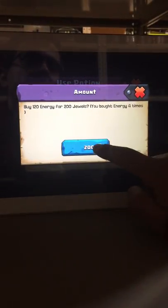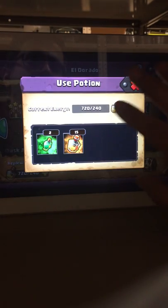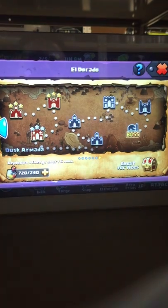In an El Dorado event, the maximum amount an energy refill will cost after you refresh around eight times is 360 Joules for 120 energy. Comparing the two, it's actually more efficient never to buy this when the rate is up — I explain that in the blog a bit more. So I only buy that energy and that's all the energy I have for the day.